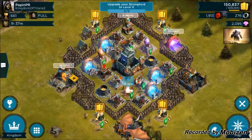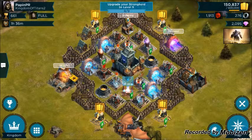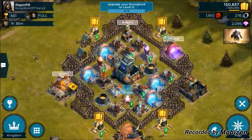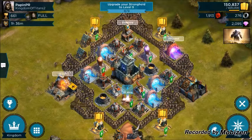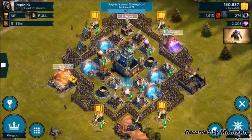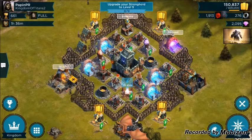As far as arranging your defenses — for those of you coming over from Clash of Clans, you already know how to place defenses so one covers the other. I would never tell someone exactly how to do their base; all I can do is show you mine and what all the defenses do, and then you can take it from there. Maybe at a later date I can do a video with some base builds. For now, just remember that catapults cover the most range and make sure one defense covers the other.